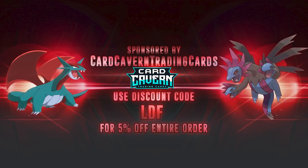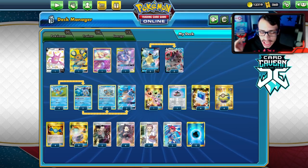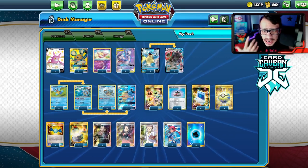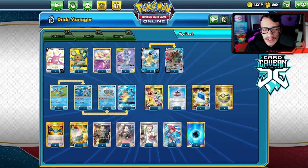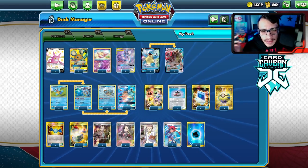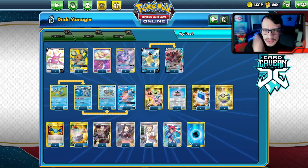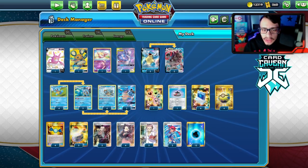Card Cabin is selling PTCGO pack codes online for the cheapest prices. If you're looking to pick up any Battle Styles codes, Shiny Fates, Vivid Voltage, Rebel Clash, VX or GX promo codes, ETB sleeve codes — get them over at Card Cabin. Use my discount code 'LDF' at checkout for five percent off your purchase.